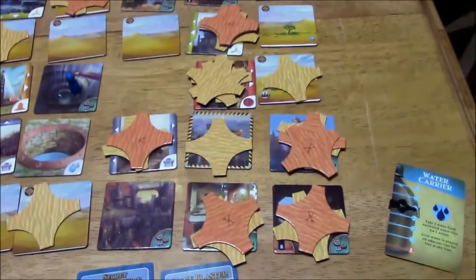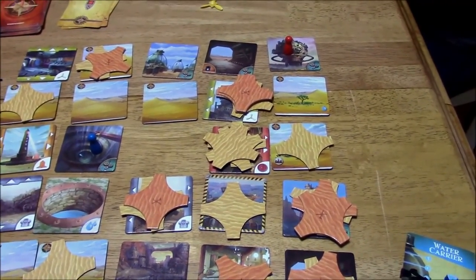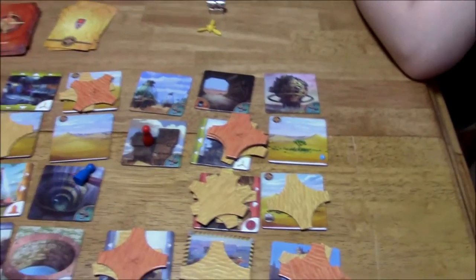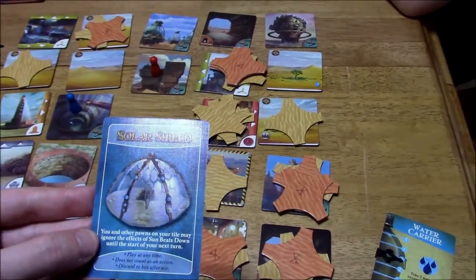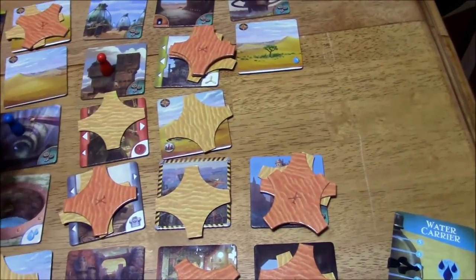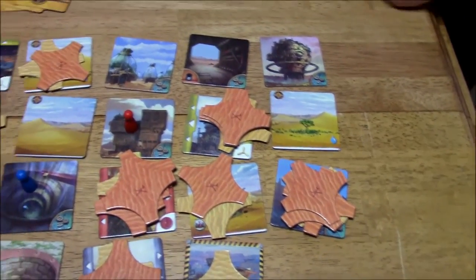It's my turn. I wish I had a jetpack because nothing over here is excavatable. I'll go over here for one, two, three and excavate that. I get a card: Solar Shield — you and other players on your tile may ignore the effects of Sun Beats Down until the start of your next turn, play at any time. Now I have to draw storm cards — two in the opposite direction, one, two. These turn over to reds — we'll get another one. Sun Beats Down. I'm going to go ahead and use the solar shield.